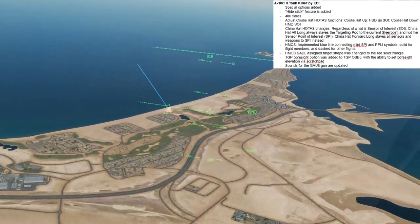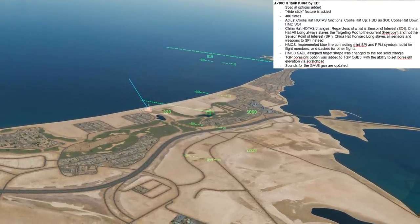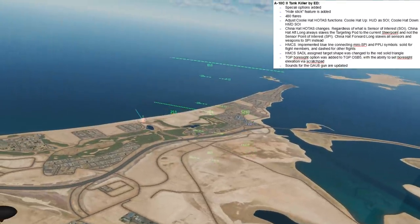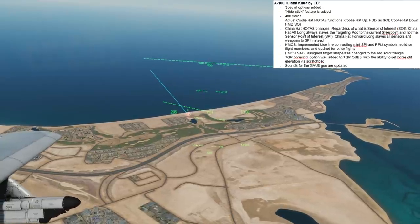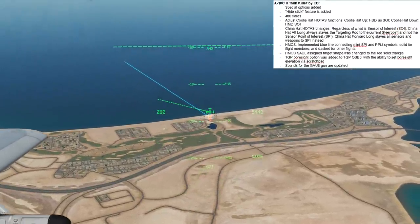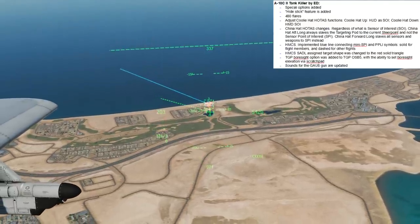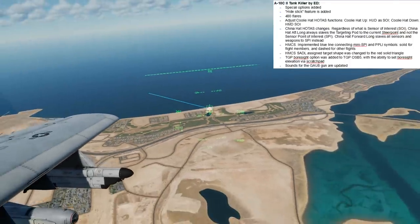Now I'm going to pick that up and use it. First, I need to make my helmet SOI. I used to do that with two presses of coolie up — it's now done with one press of coolie down. You can see that I'm now SOI with the asterisk. I move my cursor over to it, hook it with a TMS forward, and I'm going to create my own speed with TMS forward long. I now have my own speed set there.